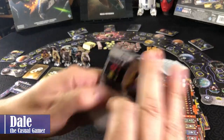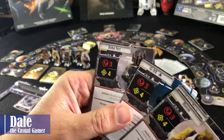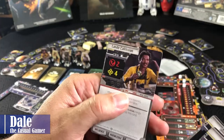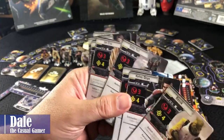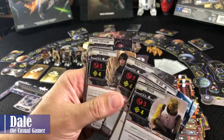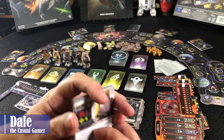And of course the characters we can play: Bossk, Ketsu, IG-88, Boba Fett, Jyn Erso, Dr. Aphra, Han Solo, and Lando Calrissian. So I'm just curious — if I do a playthrough of this, which ones do you think I should pick for my character and for the AI? Put your comments below.